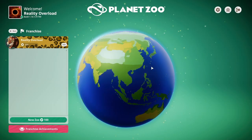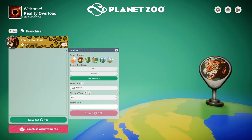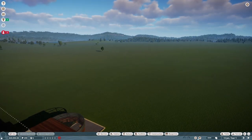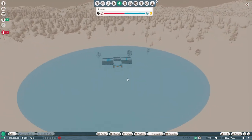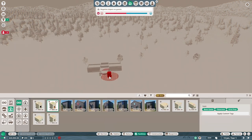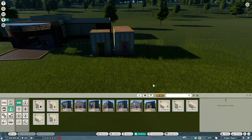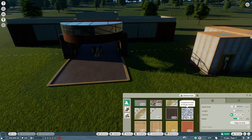We are back with another Planet Zoo, this time in franchise mode, medium level. We're currently picking everything out and getting it all set up, trying to plan out where I want things. I don't do so much of the planning phase, but we are putting down all the different staff buildings, and then from there I'll bring out the path — just trying to figure out which path I want to go with first.